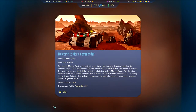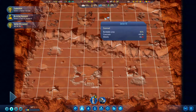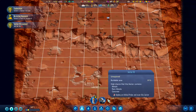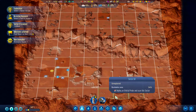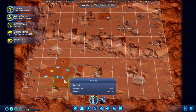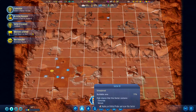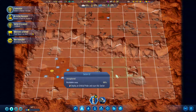Welcome to Mars, commanders. I'm not going to read the whole welcome screen — feel free to pause if you'd like. We start with one section explored, but there's only a little concrete and some metal there. Let's use our advanced orbital probes to scan a couple of sectors. We got a lot of water, a lot of concrete, and an anomaly — no metals, but that's okay.